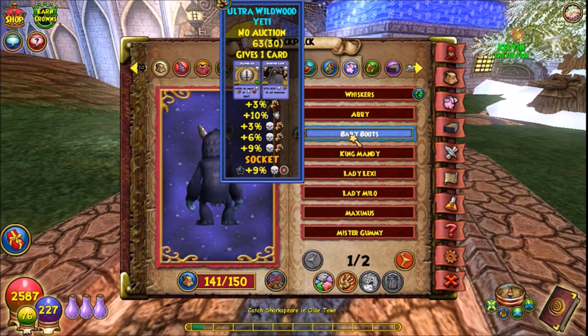I'm saying this is pretty average. If you want to get a perfect pet and you get average luck, this is what's going to happen to you — about seven to ten hatches maybe.